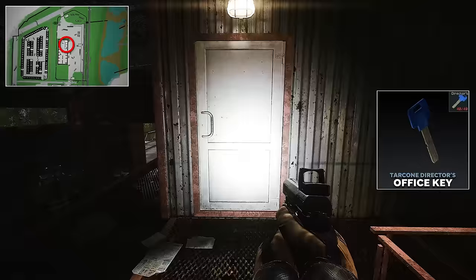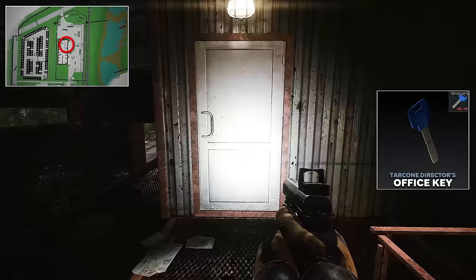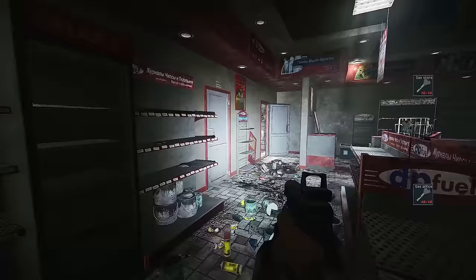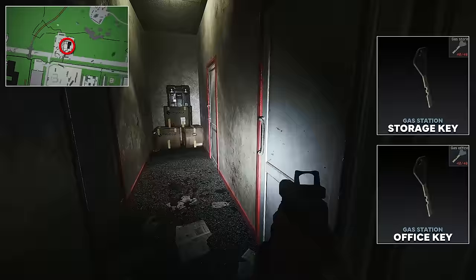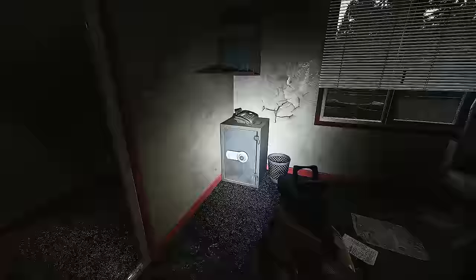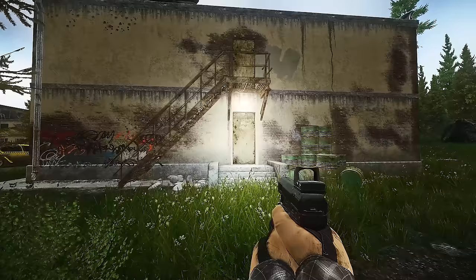The next key I recommend is the director's office key. It's required for two quests — Deliver in the Past and Farming Part 3 — but there's also a safe and three computers in there worth looting. Next, the gas station storage room and office key: the storage room has two med bags that can spawn ledexes, and it's right next to the office which has a safe in it.